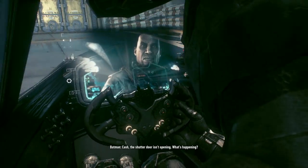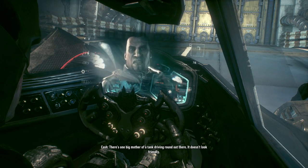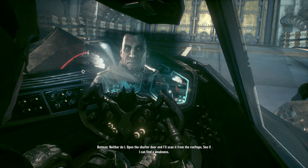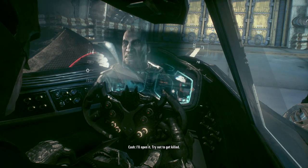Cash, the shutter door isn't opening. What's happening? There's one big mother of a tank driving around out there. It doesn't look friendly. Neither do I. Open the shutter door and I'll scan it from the rooftops. See if I can find a weakness. I'll open it. Try not to get killed.